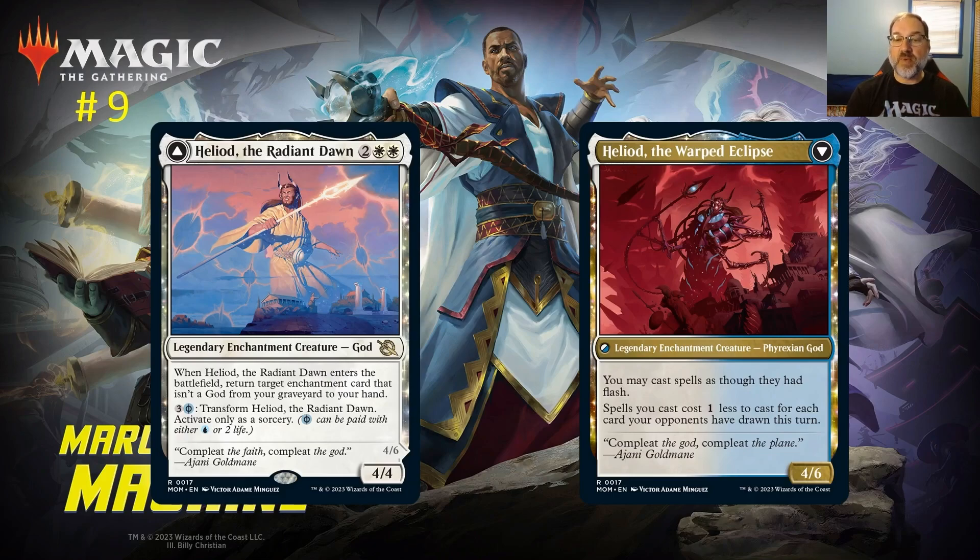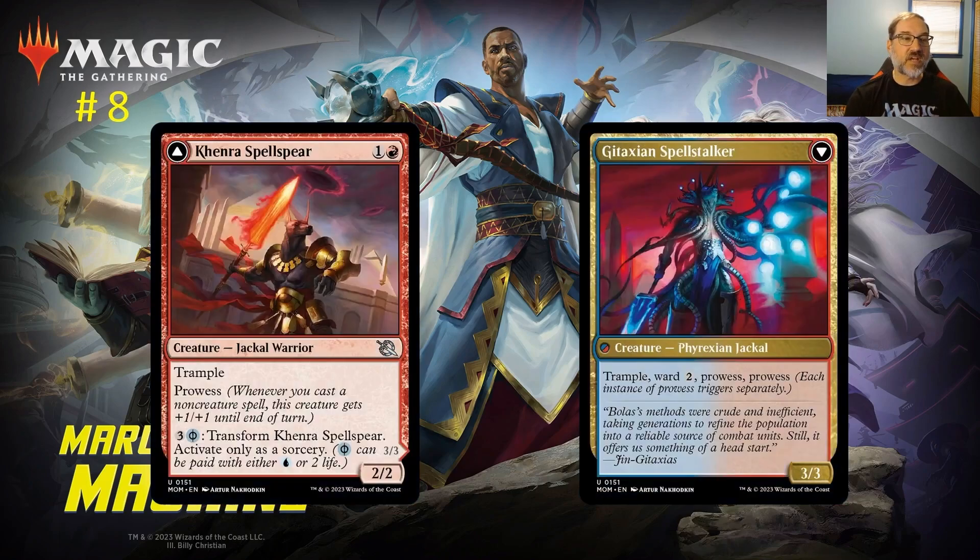If you spend four mana you can transform Heliod into Heliod, the Warped Eclipse. You may cast spells as though they have flash, and spells you cast cost one less for each card your opponents have drawn this turn. Basically, once you transform Heliod, everything you do is at flash speed — you're playing on your opponent's turn, which is a very powerful ability. Heliod has not only standard playability but pioneer and modern relevance as well.